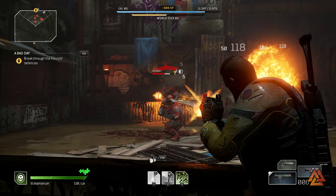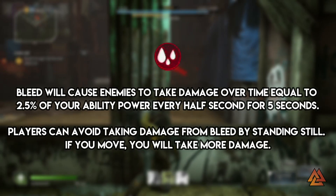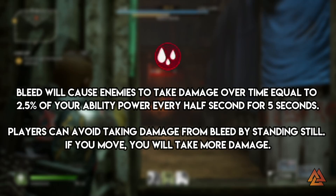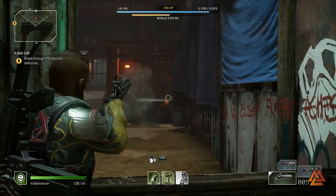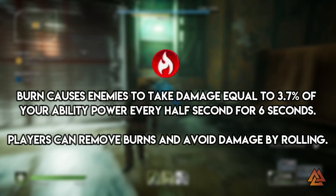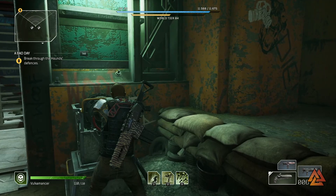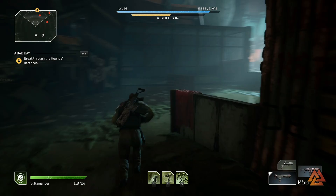The next three are damage-over-time effects: Bleed, Burn, and Toxic. Bleed causes enemies to take damage equal to 2.5% of your ability power every half second for five seconds — ten total ticks of damage. Players can avoid bleed damage by standing still; if you move you'll take more damage. Burn causes damage equal to 3.7% of ability power every half second for six seconds — twelve total ticks — and deals the most damage over time of all the ailments. Pyromancers and anyone stacking burn on weapons will do significant damage over time.